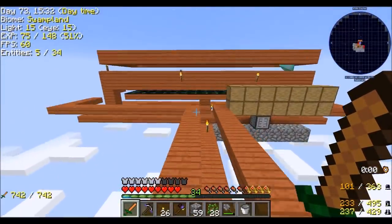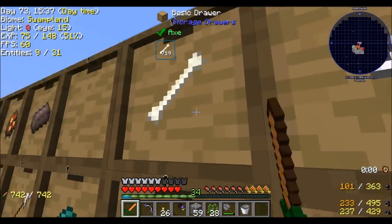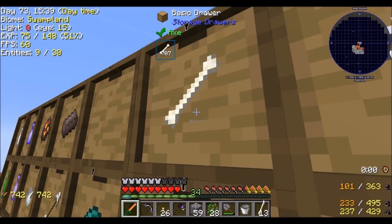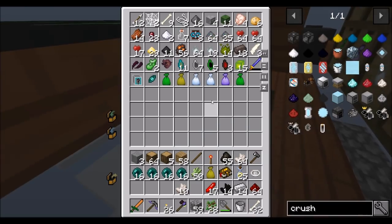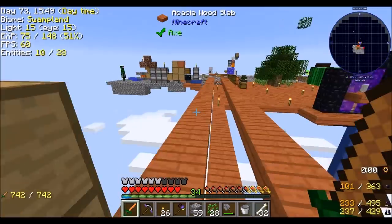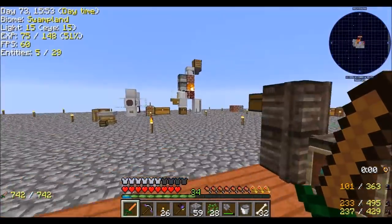Now we have Actually Additions crushers that might unlock some efficiencies. So I want to get some bones — let's get like half a stack. And I'm keeping an eye on as many enderpearls as I can.